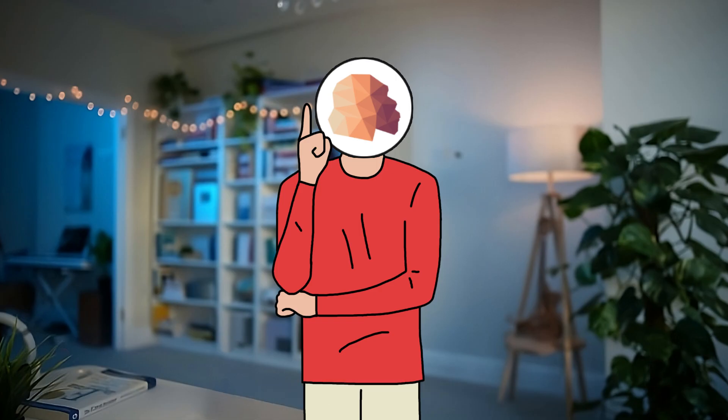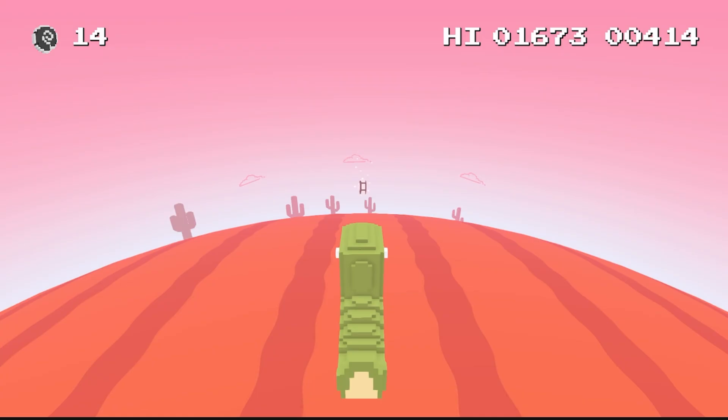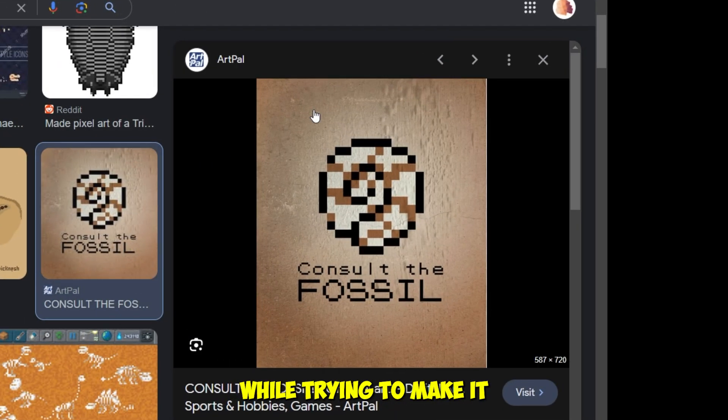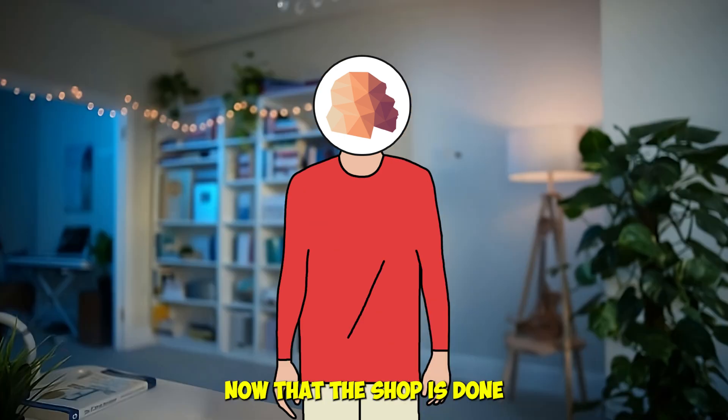For the dino skin, I ran out of ideas on how to unlock it, so I created these fossils. Collecting these fossils will unlock the dino skin. It does look kind of weird — I looked at a reference picture while trying to make it. Now that the shop is done, let's remake the main menu.